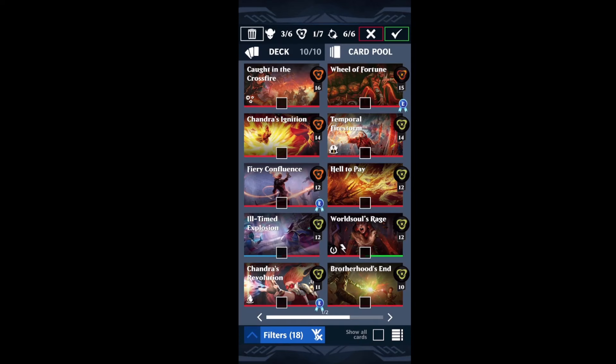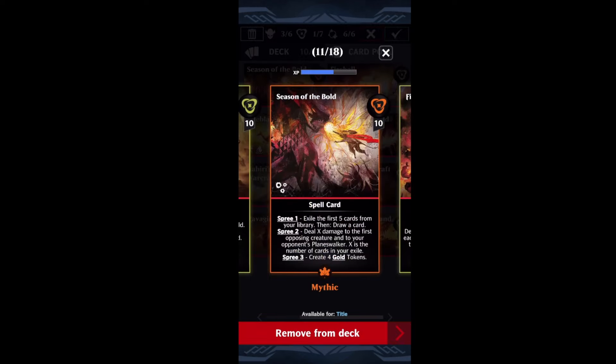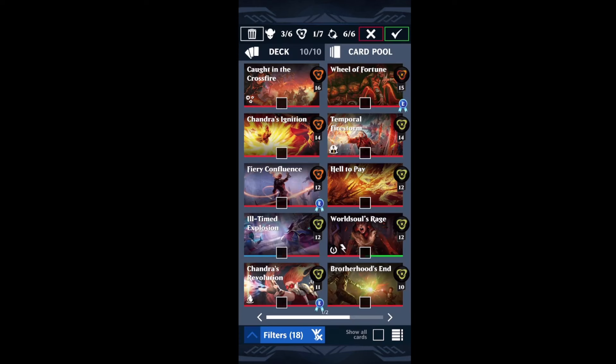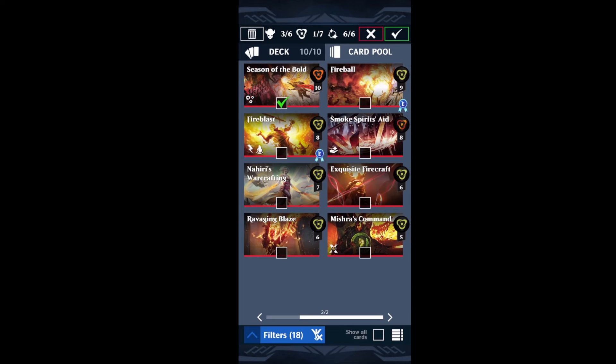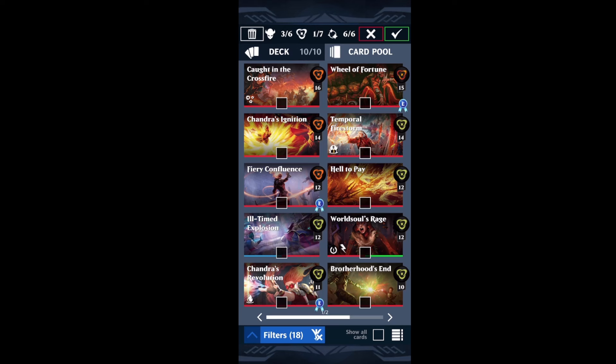Both are very good strategies, but I think Season of the Bold is the better one — it's just a lot easier to get things into exile. However, I recognize it's a new card and not everyone has it, so those are the two strategies I would recommend. Honestly, if you cannot build to either of those strategies, I would strongly advise against picking up this Planeswalker — you'd be better suited picking up one of the other two Rauls. In this video I'll showcase a match with the Season of the Bold deck, one with Hell to Pay, and one with a pseudo loop deck.